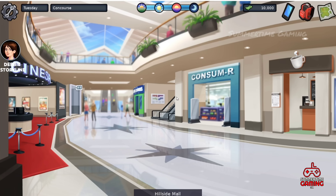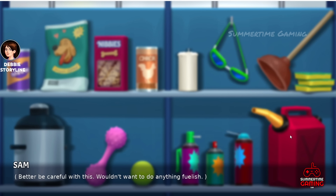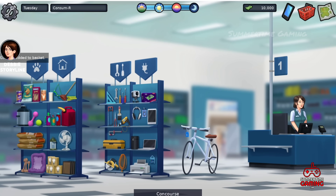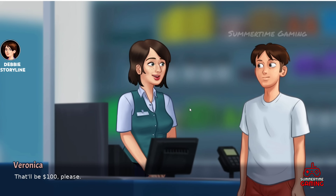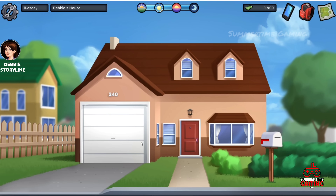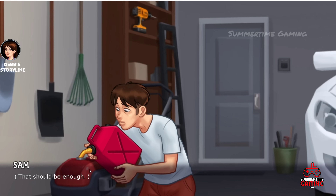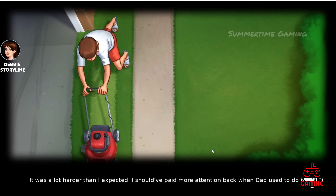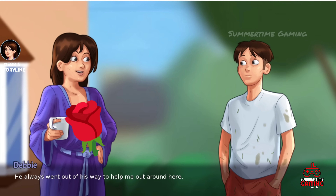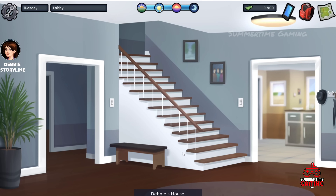We have to buy fuel, so let's go to Hillside Mall and head to the consumer store. At the first rack we can buy the fuel — add it to the basket and check out. It costs $100. After buying it, go back to the garage from the front and put the fuel in. After doing the lawn work we're dirty, so we need to clean up. Let's go inside.